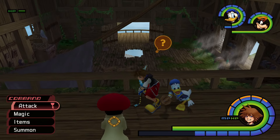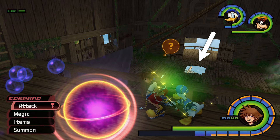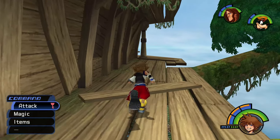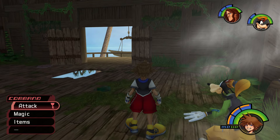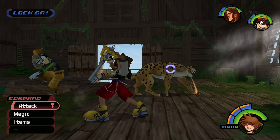If you encountered Sabor at the Treehouse a second time during the story episode, the Pink Agaricus will fall through the hole in the floor and drop down to the netting below. This optional encounter with Sabor is only available after entering Deep Jungle for your first visit and before you encounter Sabor in the Bamboo Thicket as part of the story episode.